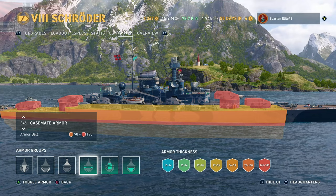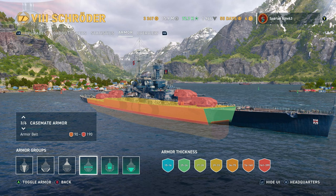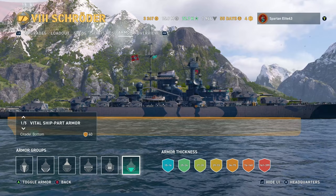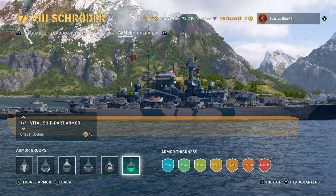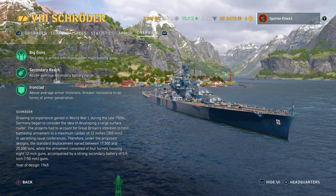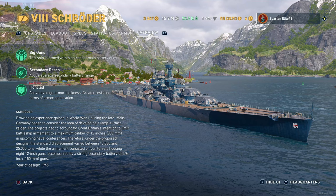The side upper side plating is pretty nice at 90mm, and the belt at the angle of the turtle back goes 90mm to 190mm — nothing overmatches that. But it is very flat, so it's very easy for people to get pens even if they don't overmatch. The citadel is slightly above the waterline. You have the turtle back to help protect you at close range, but don't rely on it. This ship has big guns — 305s — it is a super cruiser. Secondary reach is above average. Ironclad above-average armor thickness, but it's very flat, meaning you will get penned, so be careful.